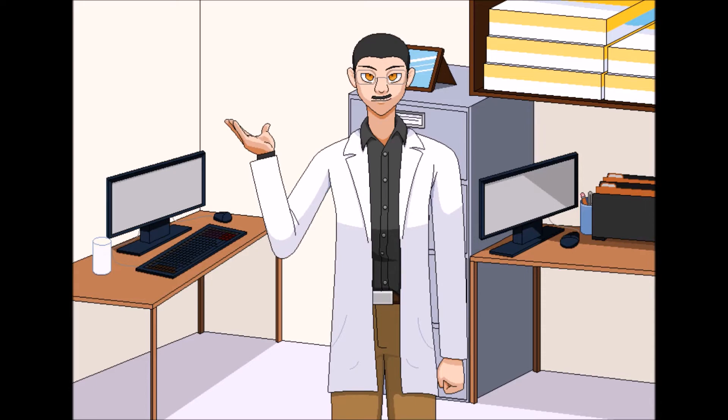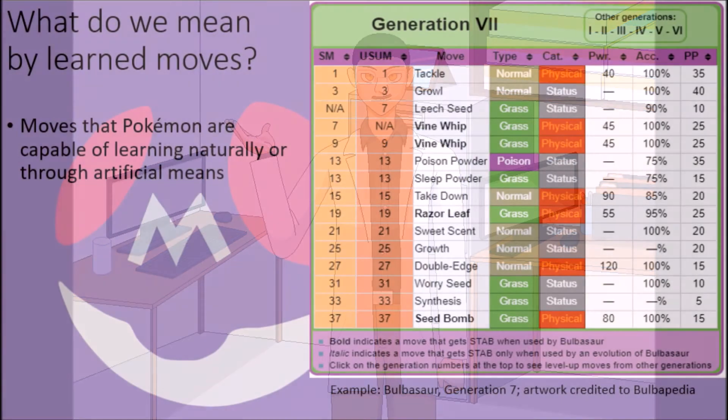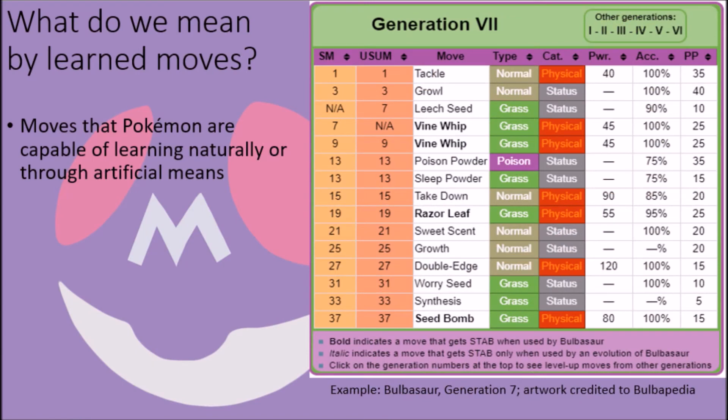The subject of this episode is something that is seen in a lot of Pokémon families, but is not always analyzed to really understand why it happens in the first place. In this episode, we are going to look at the causes behind the loss of learned moves among Pokémon through the generations. When I speak of learned moves, I am of course referring to the moves that Pokémon are capable of learning, whether it's by leveling up, as egg moves, or other artificial means like TMs, HMs, and move tutors.